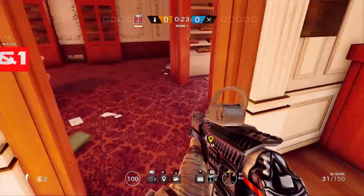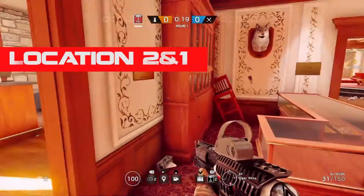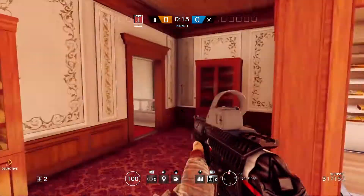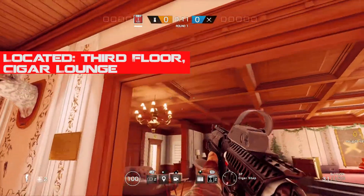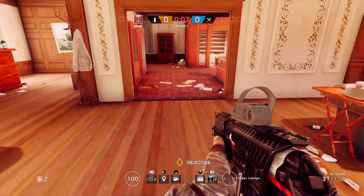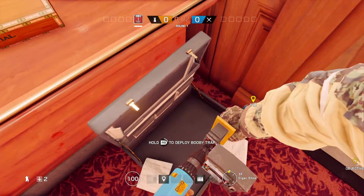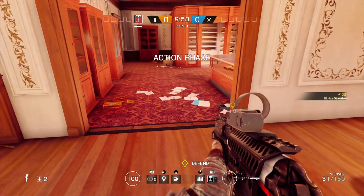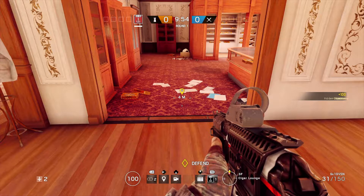Now moving on to the last two spots on the final map, which is Cafe. You want to go up to the third story in the cigar lounge, in the area where the red carpet and all the cigars are. Put one trap on the big door near the red carpet, placed as low as you can near the briefcase. For the second spot it's gonna be on the doorway leading towards the red stairs — do the same thing, and make sure not to put barricades because it works a lot better without them. This area is actually super effective if your objective is in Train Museum.